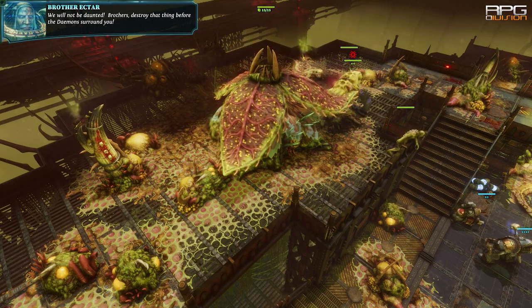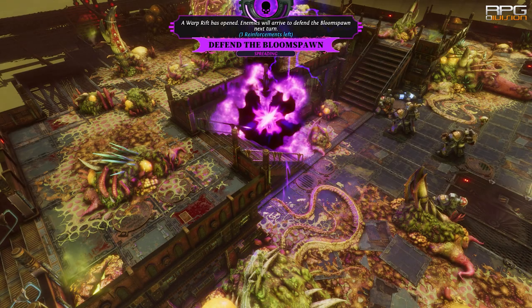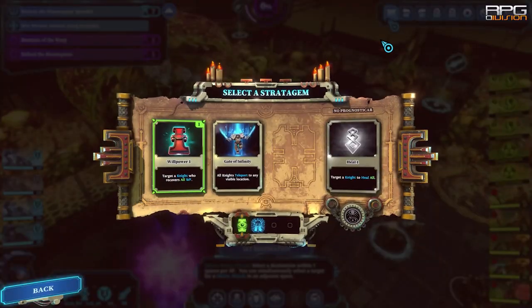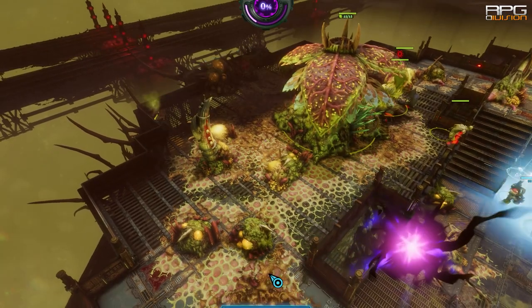With the stratagem it is much easier. Use Interceptor or Librarian to reach the spreader by teleporting, and when the spreader is in sight, use the mass teleport stratagem to get everyone near it. With the stratagem you only need one knight with sight on the spreader to teleport everyone next to it.